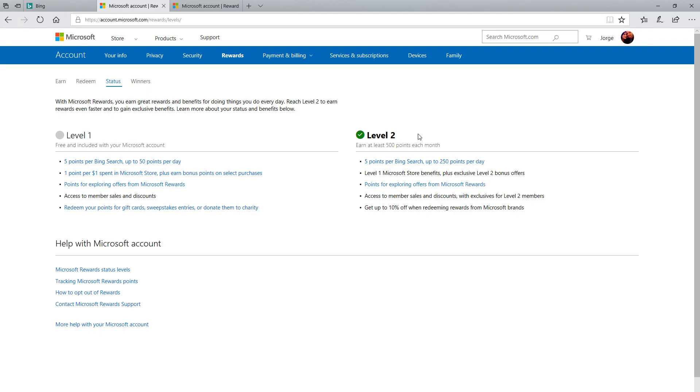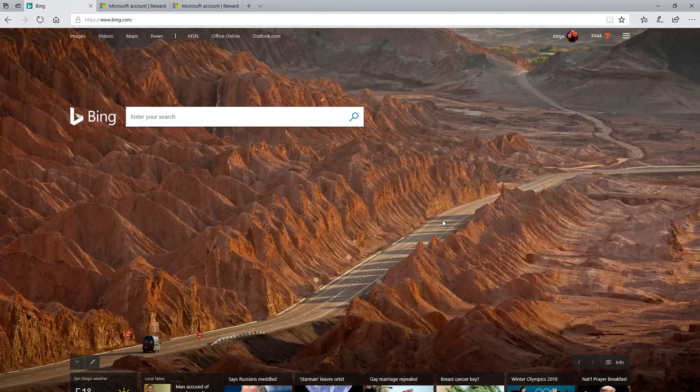To stay at Level 2 you need to earn 500 points per month, which is very easy. The important thing is that your daily cap goes up to a maximum of 250 points per day from just 50 — which is absolutely necessary if you want to get your Xbox Live Gold free at least once a year. You also get 10% off when redeeming rewards for Microsoft brands, so redeeming a year of Xbox Live Gold costs 10% less at Level 2.